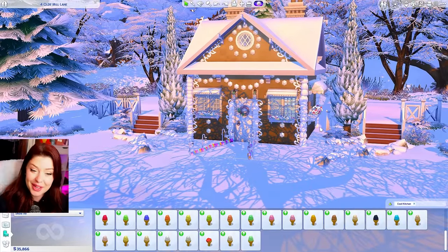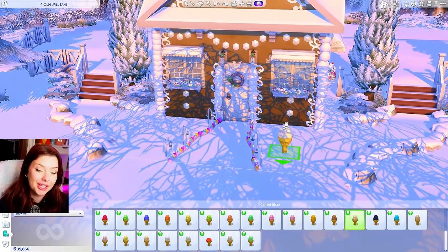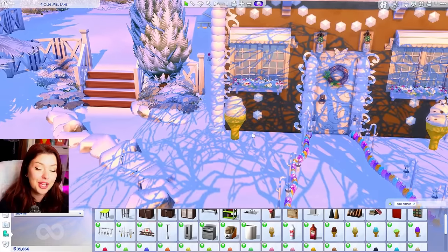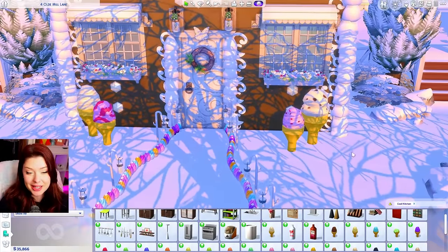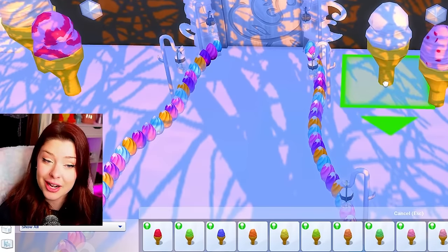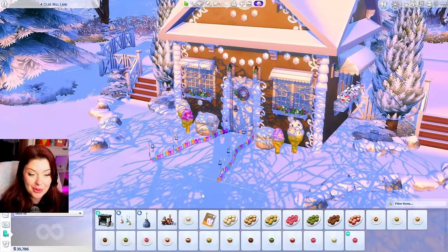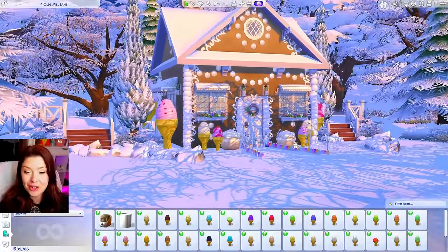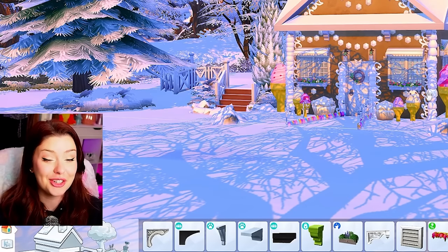Here we are with all the icing added. We're also going to do some landscaping with ice cream cones - these are debug from Cool Kitchen and I'm basically treating them as bushes and trees. We could also do this with cupcakes. These can be the bushes, these cupcakes - that looks kind of cute. On this side I want to do like a little ice cream tree. This is our gingerbread house, our sweet flavor. There is so much detail on this thing - it took quite some time.